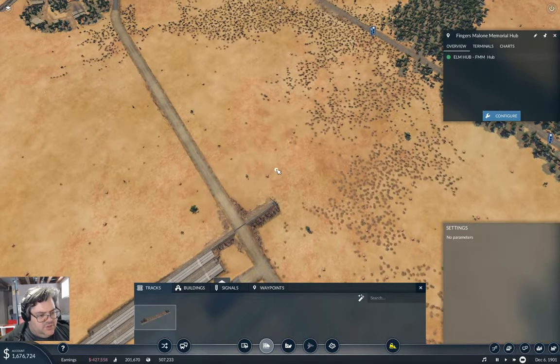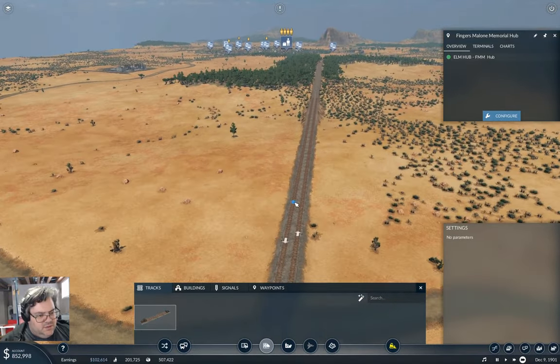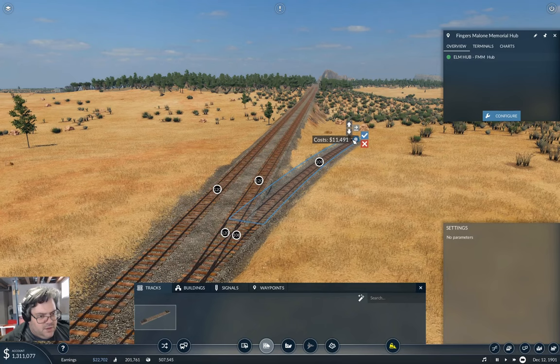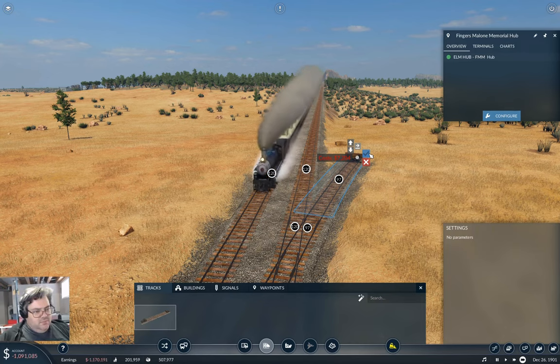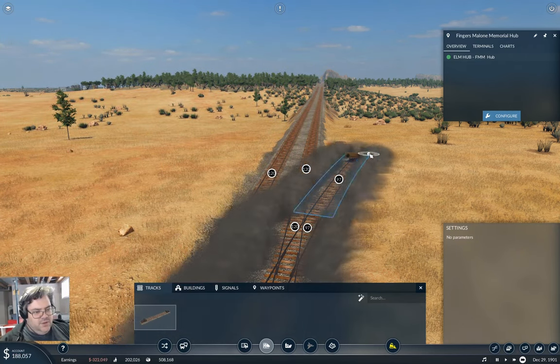Down here we need one of these. That I think is close enough. We need 7K for that and we don't have any loan available. Okay, we can build that now — we've got the 4-4-2 Atlantic and a caboose.